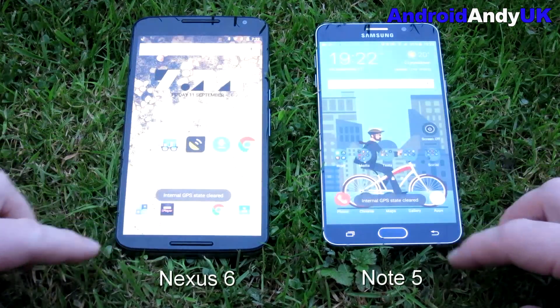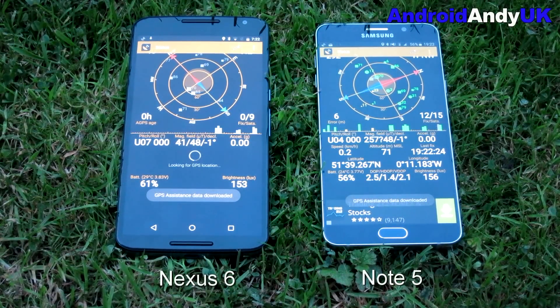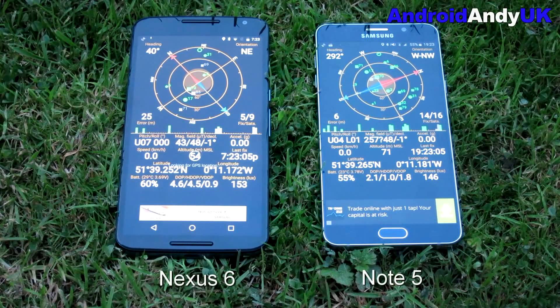We head outside now to test the GPS. I have reset the A-GPS state. The Note 5 just locks instantly to what it was locked onto before — the G4 did something similar in my head-to-head against it, where they both just instantly lock back on. The Nexus 6, on the newer software on Android M, doesn't have the ability to do that. Maybe someone in the comments can explain how Samsung have done this, but it basically instantly locks back on to whatever it was locked onto 10 seconds or so previously, even though the A-GPS state was reset. The Nexus 6 eventually got a position, and once again the Note 5 is the winner.